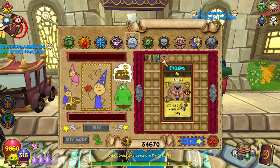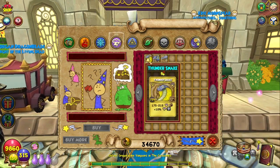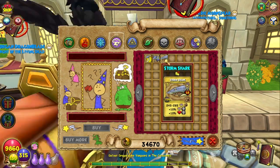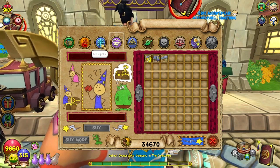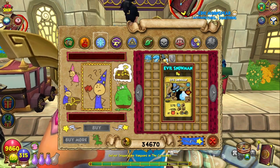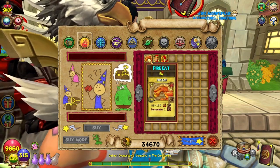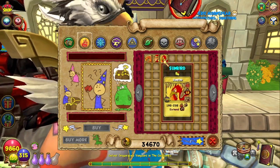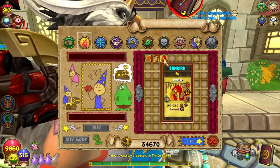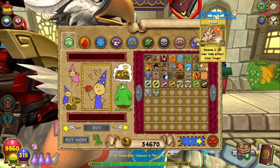Myth gets bloodbent troll and cyclops — kind of boring, give them something else. Storm also boring, gets thunder, lightning bats, and storm shark. Ice gets frost beetle, snow serpent, evil snowman, and steel ward. Fire gets fire cat, fire elf, and sunbird.